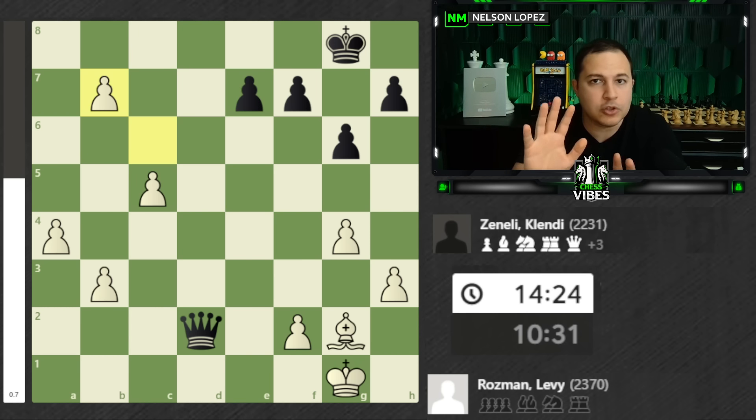And now black has to make a decision: do you go queen c3? Do you go queen e3? Or do you go queen e1? You have three choices. If you're playing at home with black and you're trying to survive, which move would you play? The correct move, and the only move that draws, is queen e1. That's not what was played. Black played queen e3 check, which loses the game.